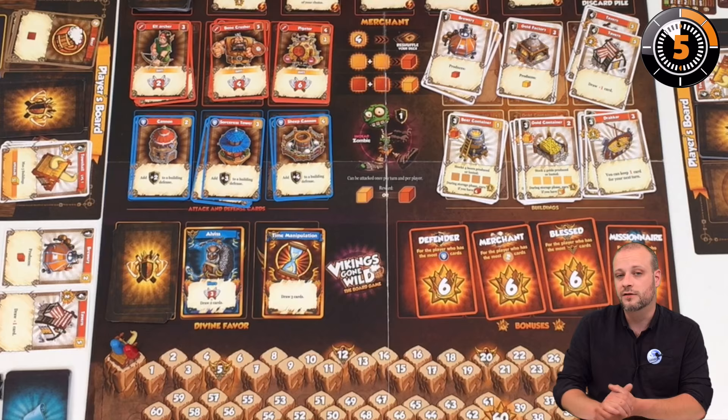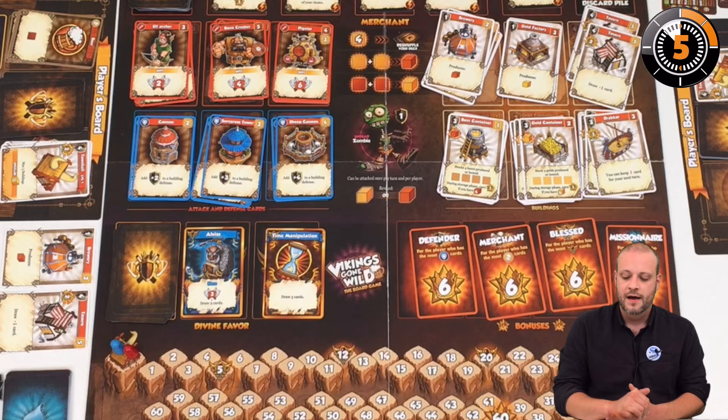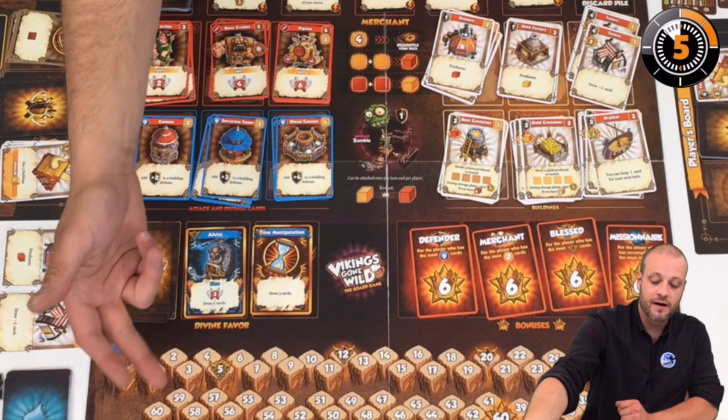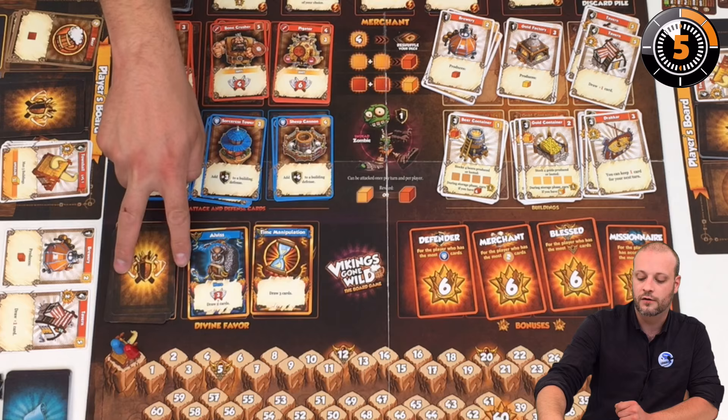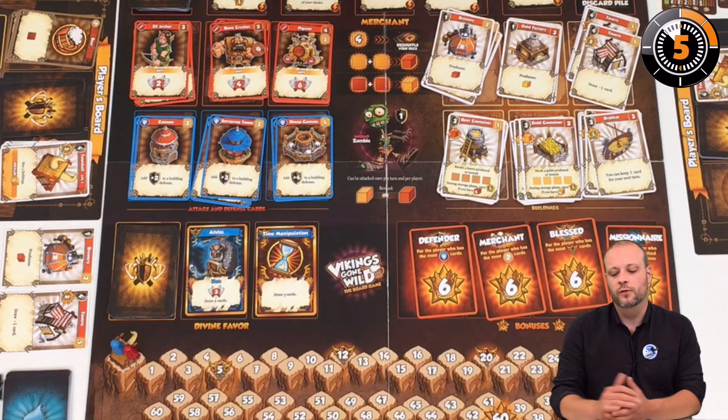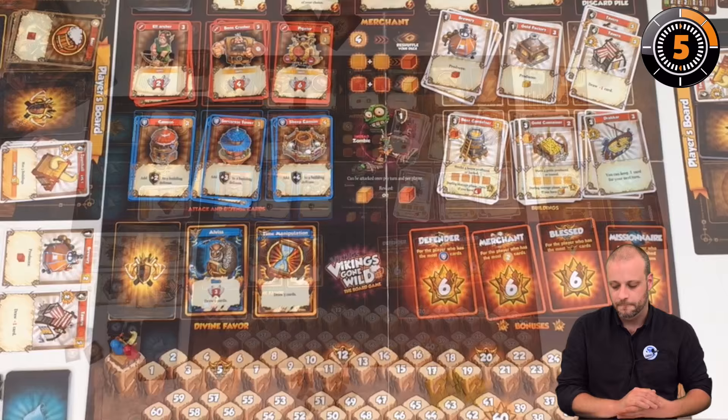You can get new units that go into your discard as usual when you acquire a new card, and you can get towers which are defenses for when you're attacked. Finally there are Divine Favors, which you can only get by reaching certain checkpoints on the score track — every player that reaches these check marks for victory points can take one of the two available Divine Favor cards. These are very powerful cards, so it's a bit of a race for victory points early on.